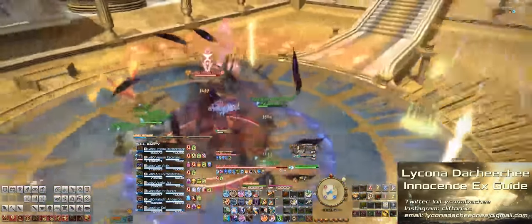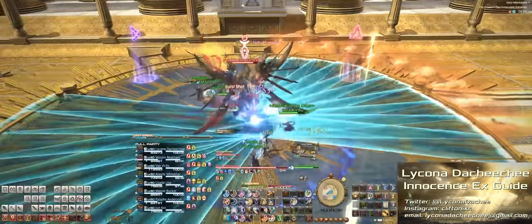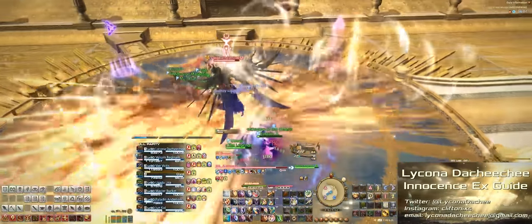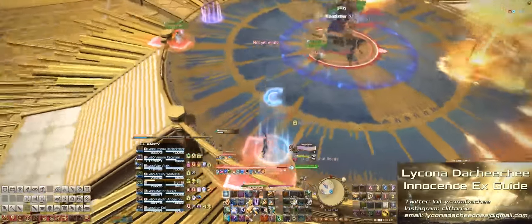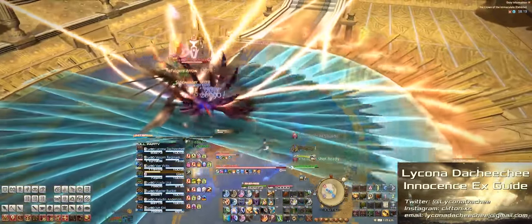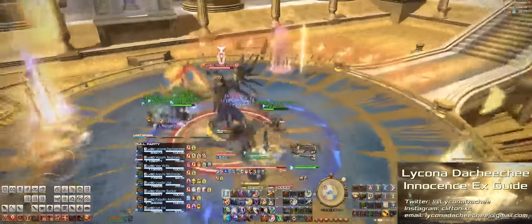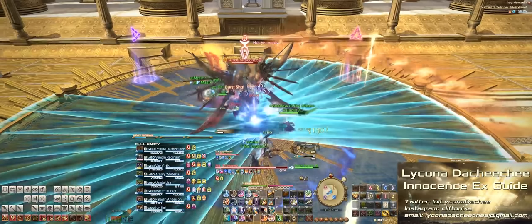You'll see here that at the edge of the arena there are these golden spears. What they'll do is charge through the middle, creating sort of an hourglass AoE that you need to avoid. The tricky thing is that you may have the tether, and while you're running back in, you may have inadvertently got into the path of the blue AoE. But when you're running back in, you can use those golden spears on the outside of the arena as reference points to dodge that blue AoE.